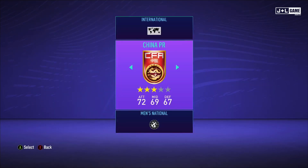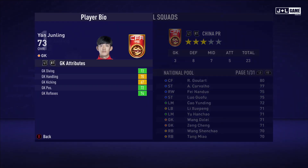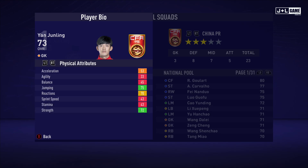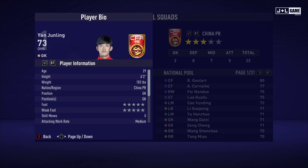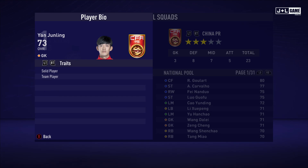Hey guys, this is our team and player showcase for Men's National China PR. First up we have Jan Junling. His GK attributes are for the most part green with some yellow. His physical attributes seem to be better than most GKs. His mental attributes seem above average. His skill attributes are pretty normal. Here is his player information and his traits — two traits for Jan.